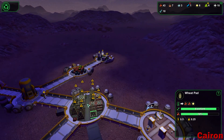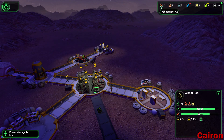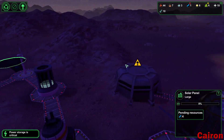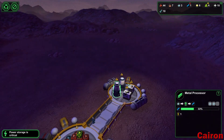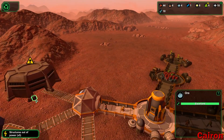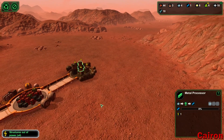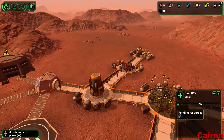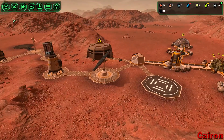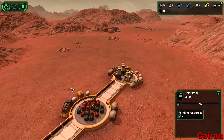We could probably get rid of some of these starch pads and replace them with regular crops. We have 42 vegetables though — I guess we have a lot of everything. Power is critical, we need metal. We need our carrier bot to bring the ore in so we can make the metal. Actually, we need our workers to work. We really can't do anything until that solar panel builds, so we'll have to wait on that.